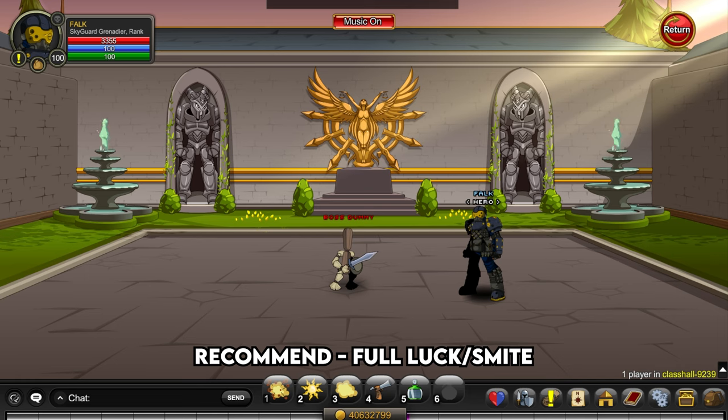Enhancement wise, I would recommend going for luck — that's what I'm running. I'd also recommend using something like Smite as a forge enhancement, just as it interacts with your fifth skill. With this, you'll deal more damage when it does activate, similar to other nuke style classes.